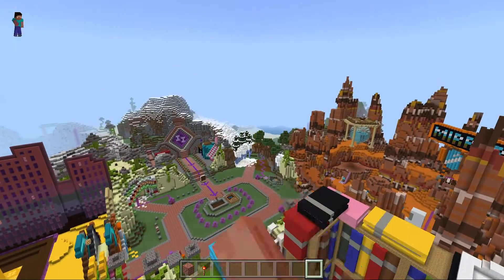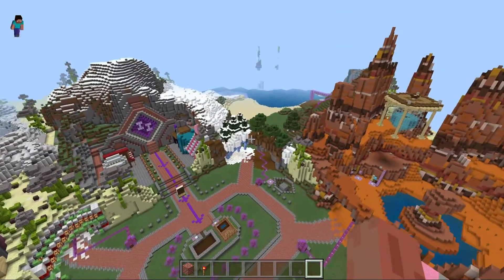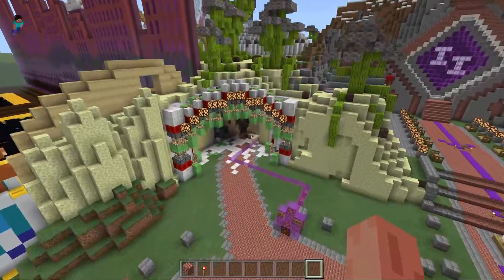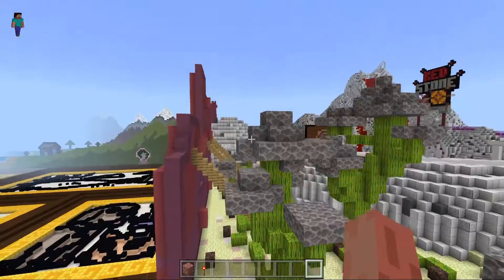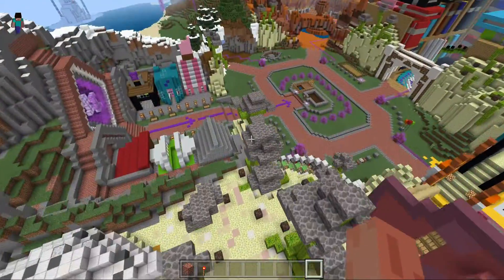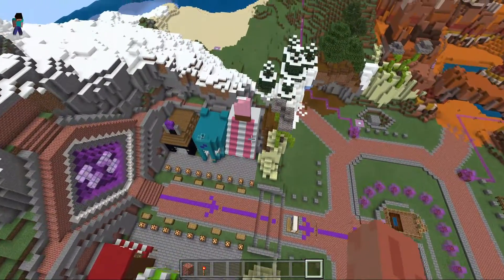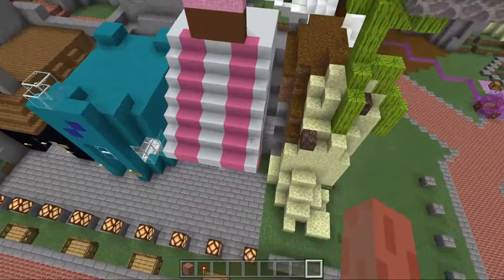I see there's a snow thing that goes to the sun, I think. Oh yeah, there's also a tunnel — it has a bunch of pistons, and there are stairs to check out the sun. There's also a tunnel to the roller coaster.